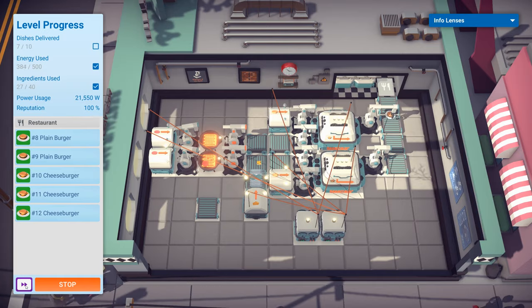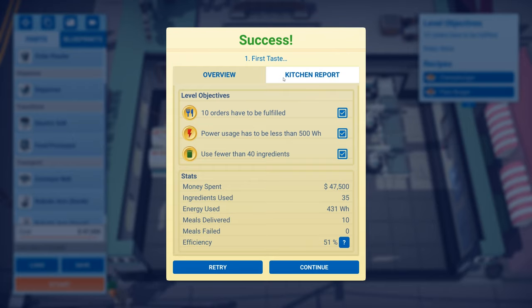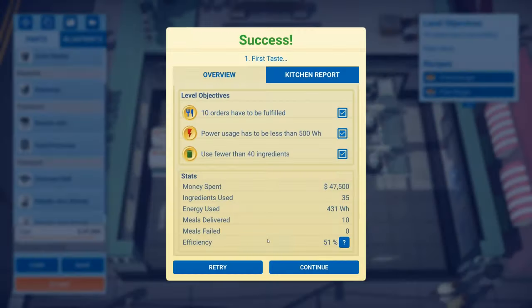The energy used is becoming worrying - but success! 431 watt hours. Money spent is two and a half grand less than our budget. Ingredients used is 35 instead of 40. We've achieved everything - that's nice. Efficiency is 51%. We didn't have the budget to really try and optimize this anymore, but it's good for now.